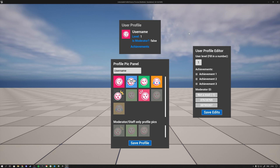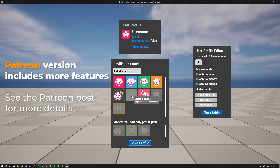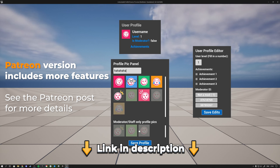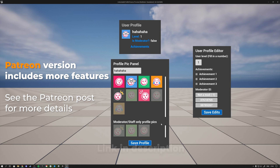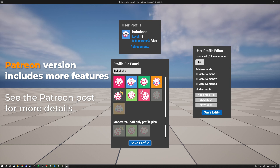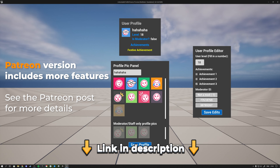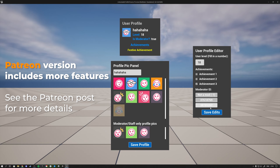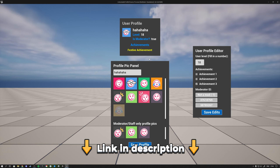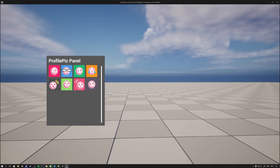Hello guys, Win from the future here. The entire project for this tutorial is available on our Patreon. This is the final result - you can type in a name, select regular profile pictures, and see pictures with requirements such as level or achievements. Some are moderator-only. You can select a picture, upgrade levels, unlock via achievements, and become a moderator by assigning a moderator ID. Check the link in the description.